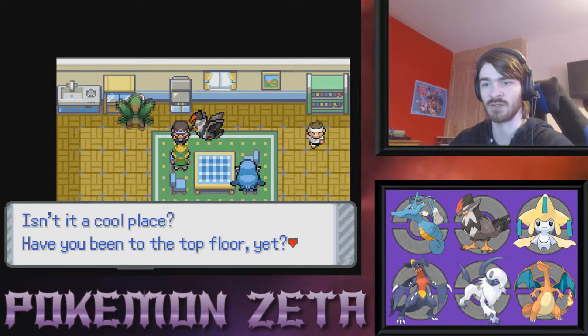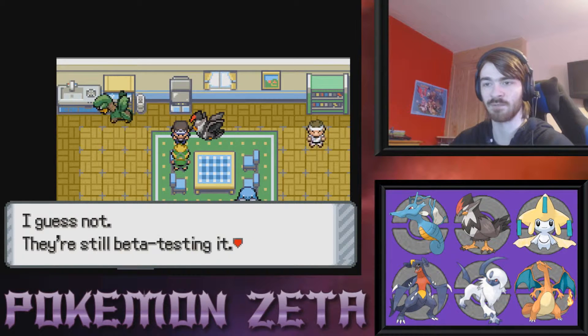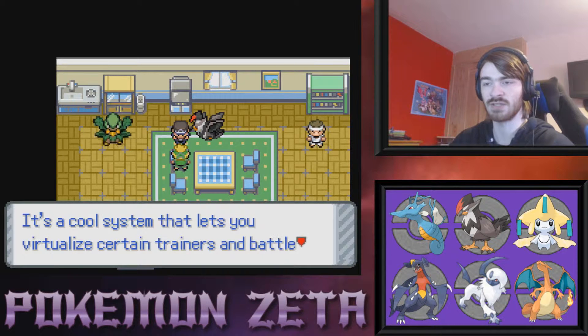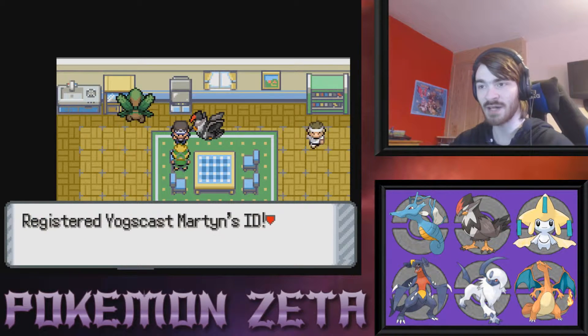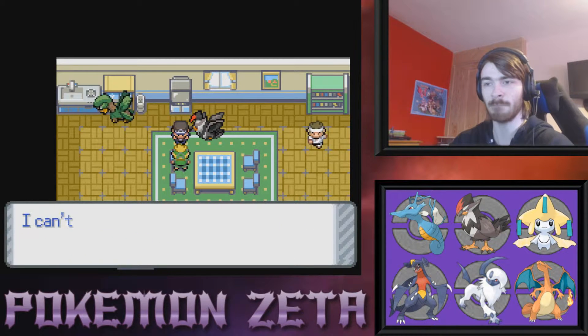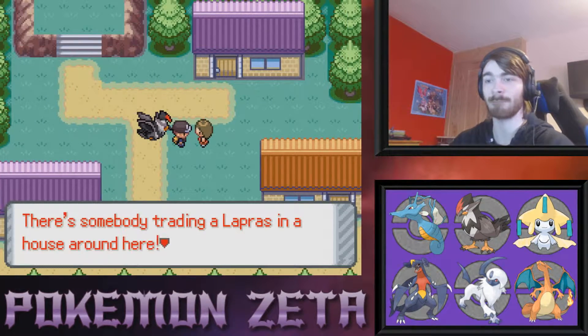'Have you ever been to the wireless communications depot in Fianca City? Isn't it a cool place? Have you been to the top floor yet? They're still beta testing it but they'd let you up there if you asked nicely. It's a cool system that lets you virtualize trainers and run battle simulations. Here take my ID — Yogs Cast Martin.' I like this reference — I am a fan, I do watch the Yogscast.